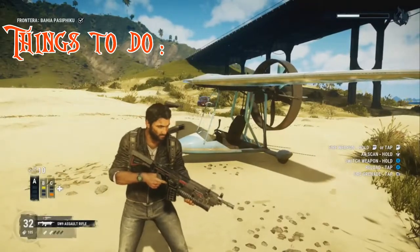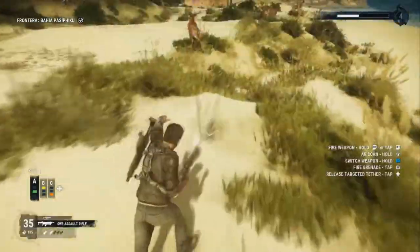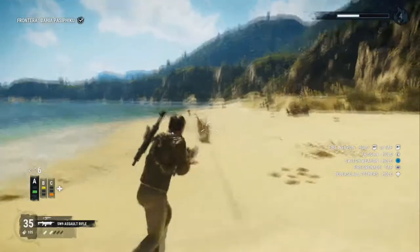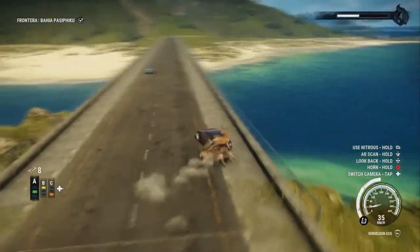Hey, how's it going guys and welcome to a Just Cause 4 things to do. This is called Santa's sleigh. Now what do you need to power a sleigh? You need some magical reindeer. So here I am collecting six magical reindeer, because I could only find six at a time.